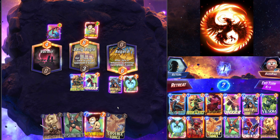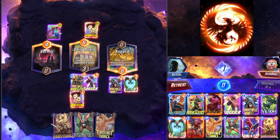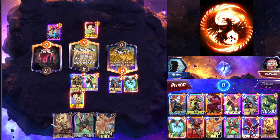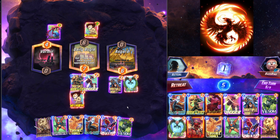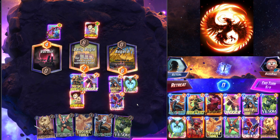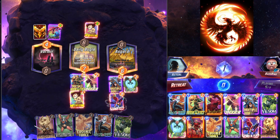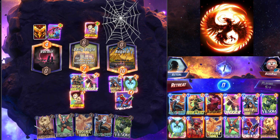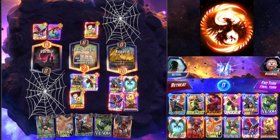It might be better to play Dagger and Wolverine there — I think that's the better play. And then we can Spider-Man lock down there, set up for a Heimdall right. Should be looking good. That doesn't really do anything because he's letting us Heimdall into it. He has to play a lot of power to both locations if he wants to try and keep up.